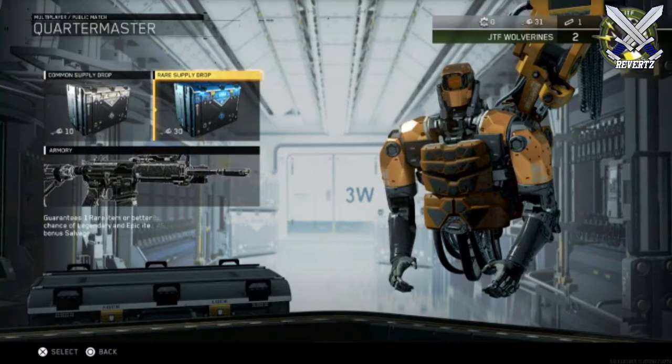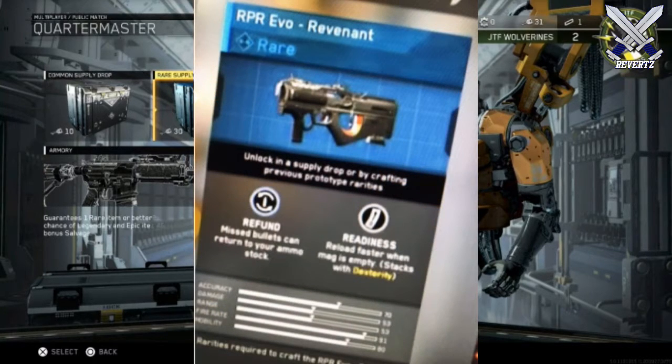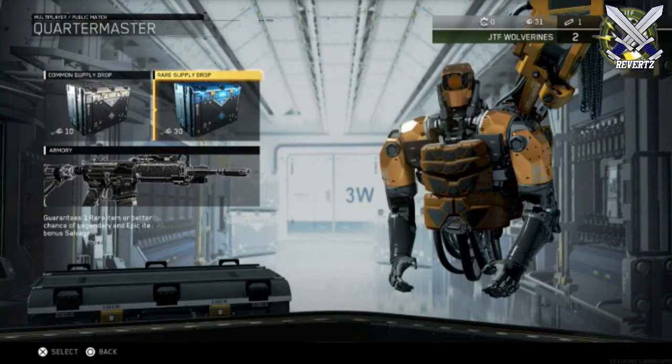There are weapon variants returning as well that you can unlock through these supply drops. I'm going to put one on screen right now. The one we're looking at is a rare supply drop, and I'm pretty sure it's going to be something similar to Advanced Warfare's supply drop system and Black Ops 3's combined. I'm also pretty sure COD points are going to return, but I think they'll only be used for salvage.